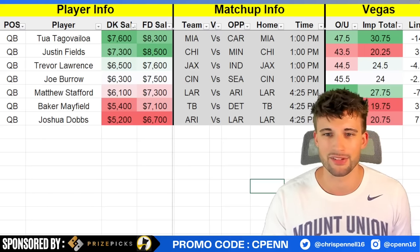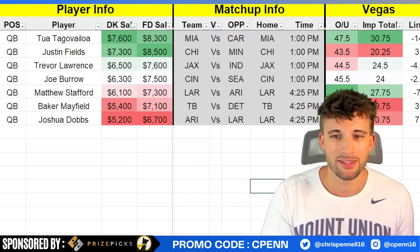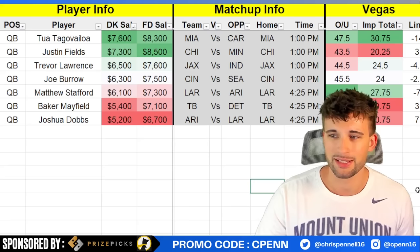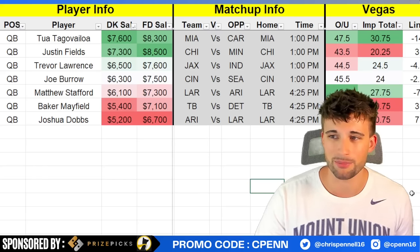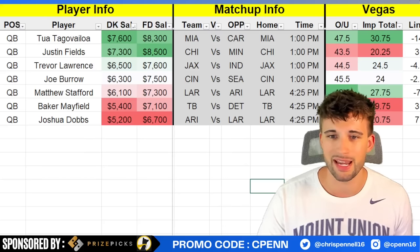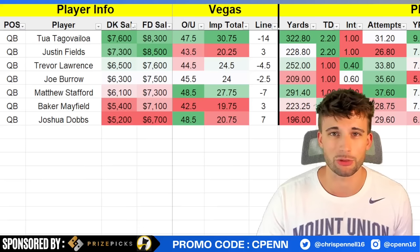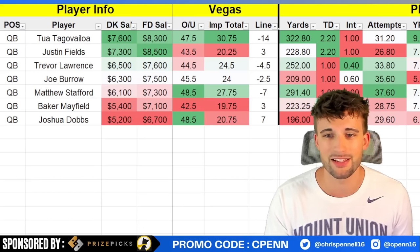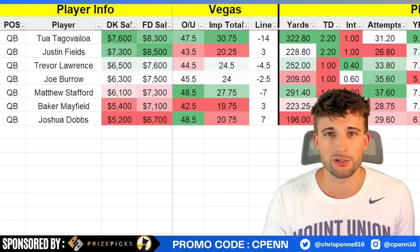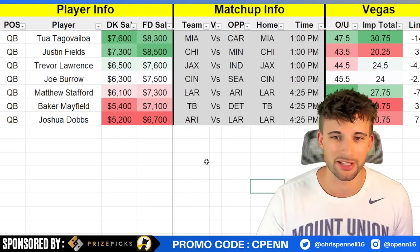Expect Burrow and Chase stacks to have a little more ownership this week. On the Seattle side, if you're running it back, you have DK Metcalf and Tyler Lockett. Matthew Stafford at $6,100 looks like he might end up being the chalky quarterback this week. The Rams have a near 28-point implied team total — fourth highest on the slate. The touchdowns haven't really been there for Stafford this season, only averaging one per game, but they're throwing the ball nearly 38 times per game, getting close to 300 passing yards. He's been over 300 yards in three of five weeks.